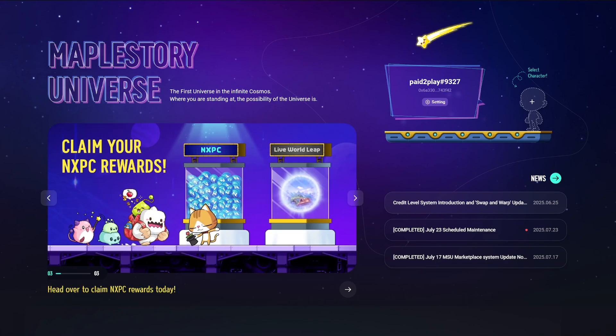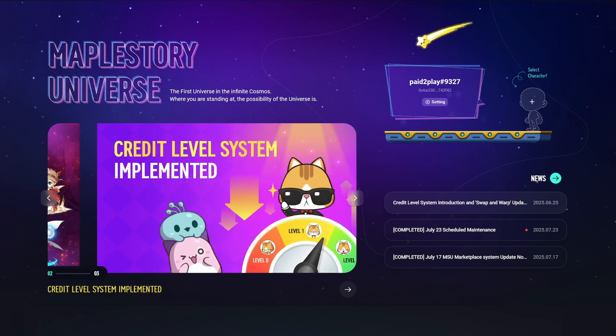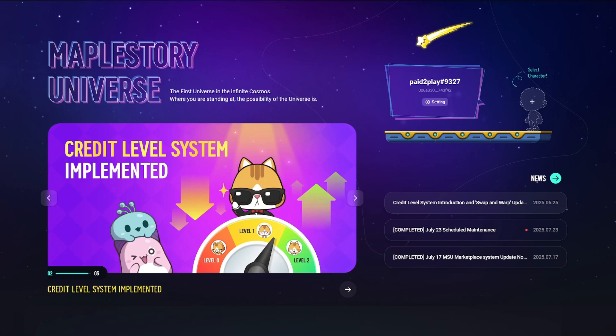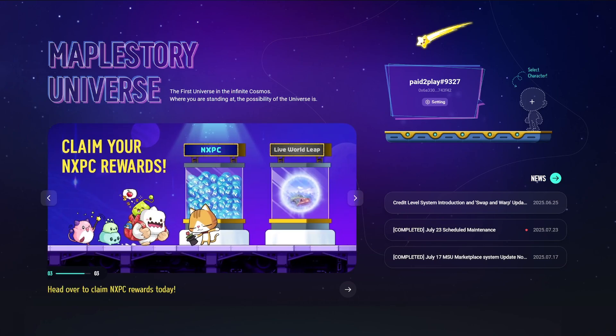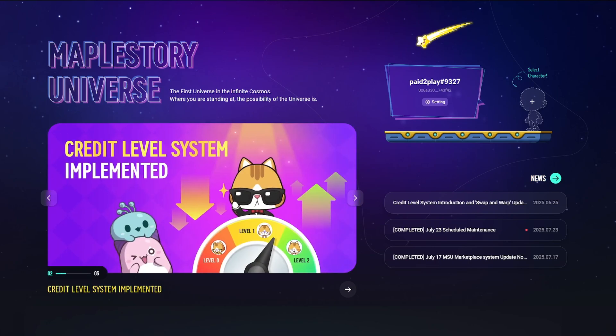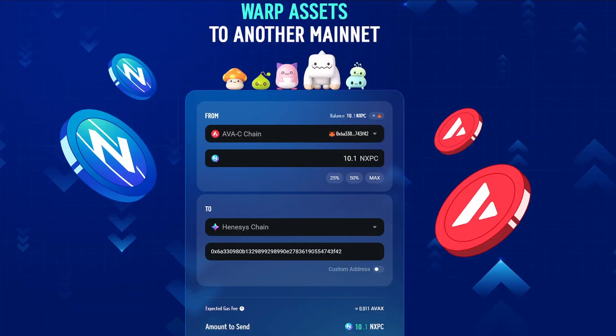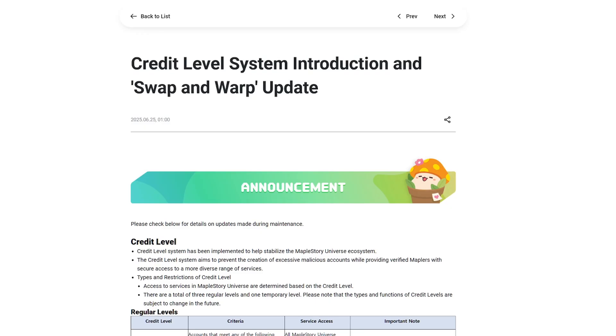Today we're going to talk about how to start playing MapleStory Universe. This game is holding true to its word and brings back a lot of memories for people who played old-school MapleStory, but they did change a few things. New players are having a difficult time getting started. I'm going to cover how to get the NXPC token and how to bridge it from the Avalanche C-chain over to the Hennessy chain, which is the primary blockchain for MapleStory.